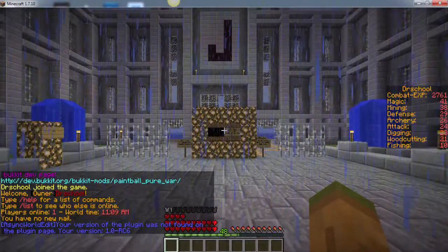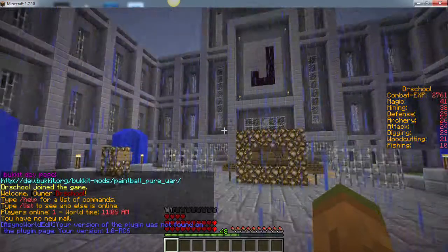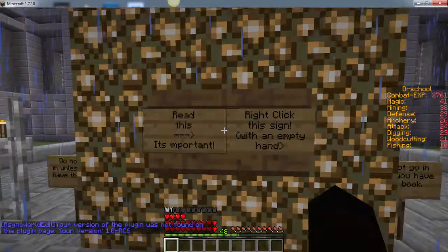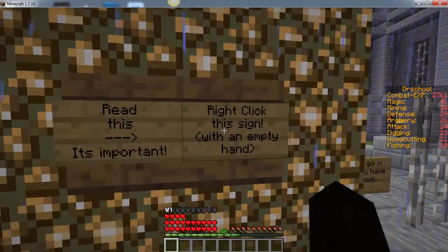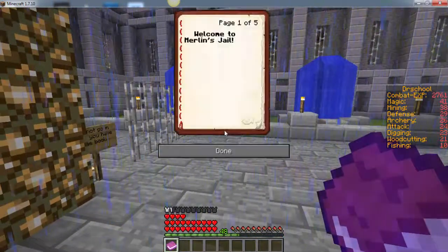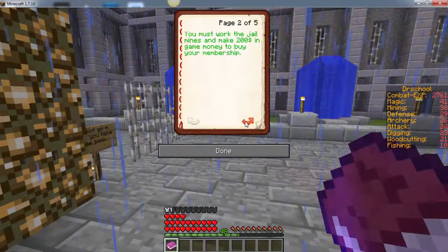All right, and that's it. Now you're in the server. The first thing you should do is come up to this wall and right-click on this sign, and it will give you a book. You can right-click with the book and read it.